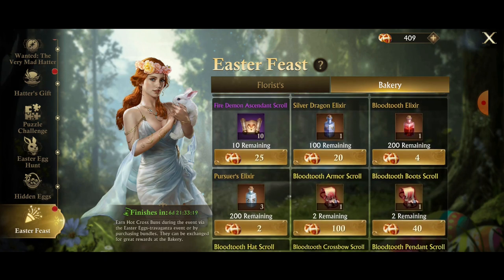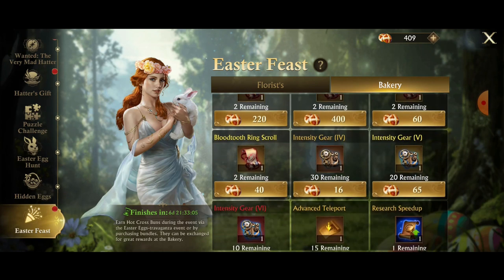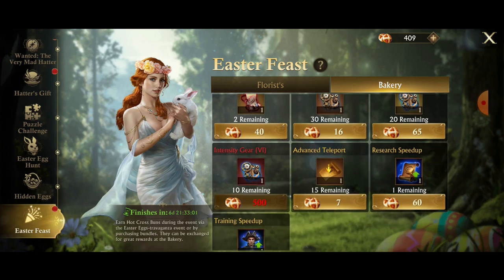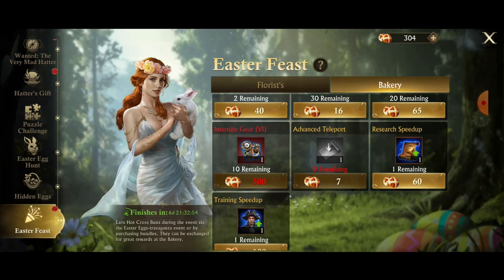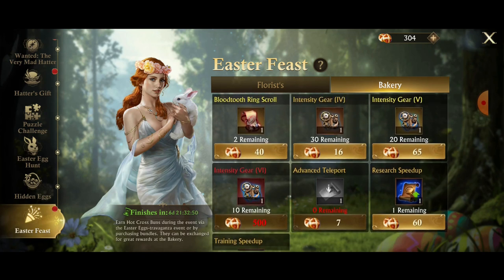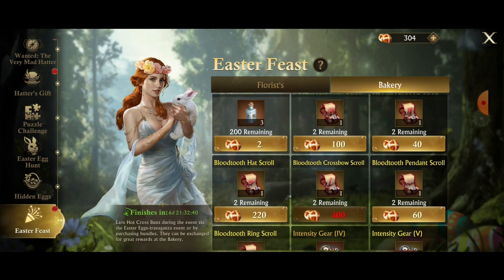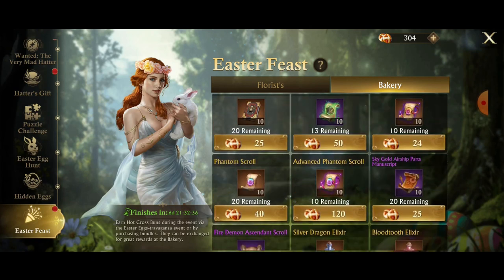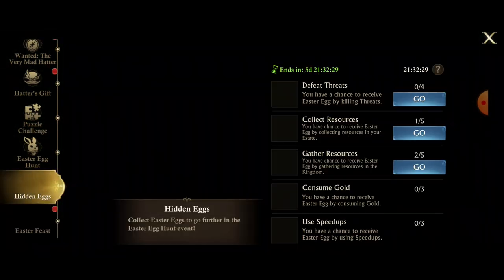There's also fire demon, silver dragon elixirs — 20 of these for one seems a little steep, it's gambling, you might get something good. They have all the blood tooth stuff, intensity gears, advanced teleports, etc. I'm actually going to buy all these right now. Because the last 50 event was so recent, I'm not sure what I will or won't be able to upgrade. I'm also lower on materials than I should be since I did some upgrades during the pirate event thinking we had more time.